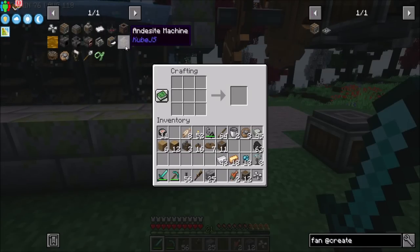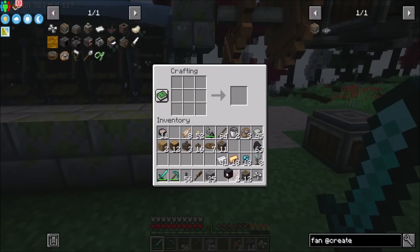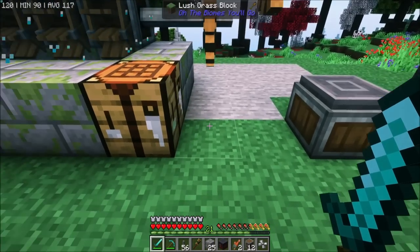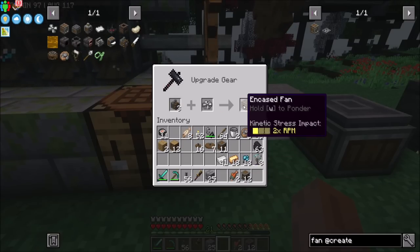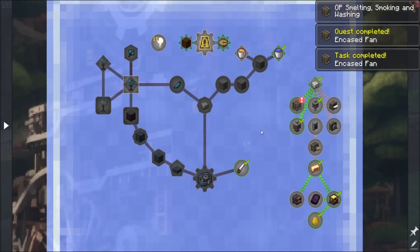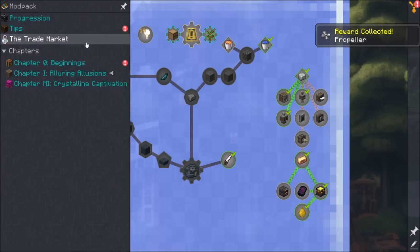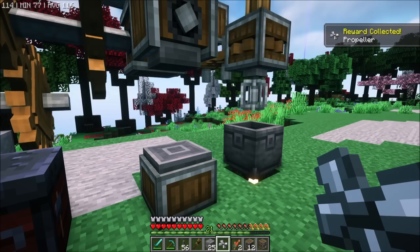Hello everyone, this is Daryl20 and welcome to episode 4 of Daryl20's Let's Play of Create Arcane Engineering. Today I'm throwing together a smithing table so I can use the first andesite machine that I've made to make an encased fan. Quest complete! All the quests are complete. And that got me an extra propeller, which is nice. I'll probably need another encased fan at some point, but not just yet.